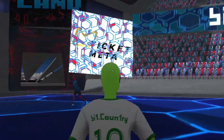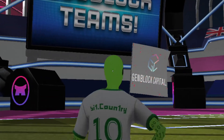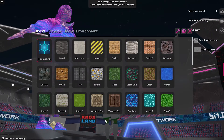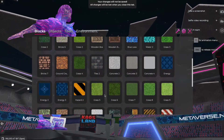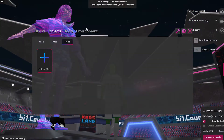Take your avatar on a journey as you explore the Chaos Land and MetaDojo stadiums. You can customize your stadium by activating the build mode. Push R on your keyboard to open up the build menu. You can place voxels, NFTs, props, or insert media.